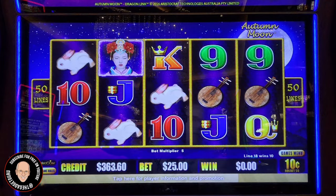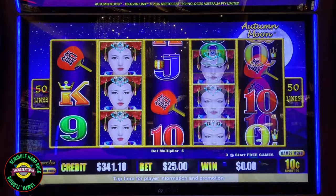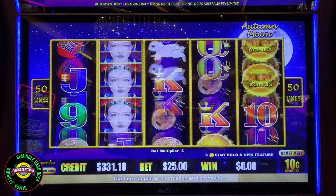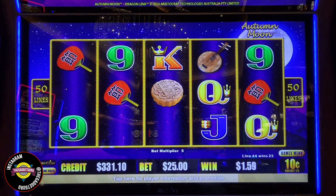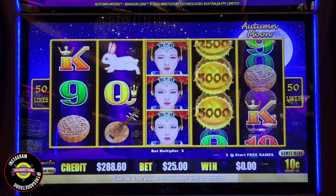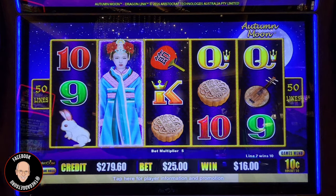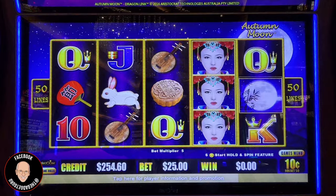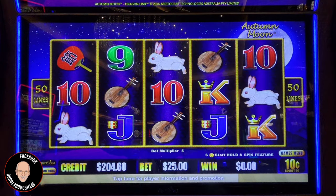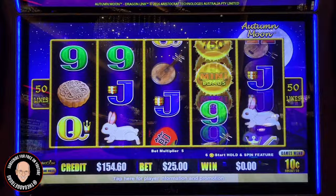Autumn Moon, time to sit down now. $27.50. $25.00. I wonder if Autumn's going to want me to put more money in — I hope not. I haven't seen a full screen of Autumn Moons in the longest time. I don't think I got one on my last visit, but those can be hand-pays easily at this denomination. It's not odd to get wilds on reels 2, 3, 4, and 5.